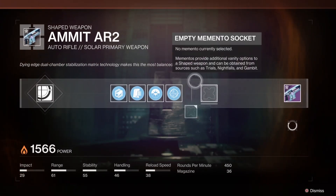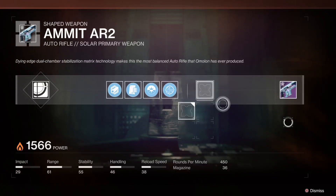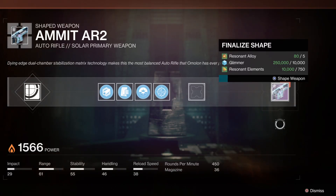If you have a memento you can put it in, but you don't need to. Finally, for five resonant alloys, 10,000 glimmer, and 750 resonant elements, you can now craft the Ammit AR2.